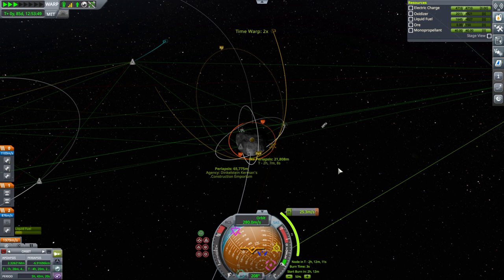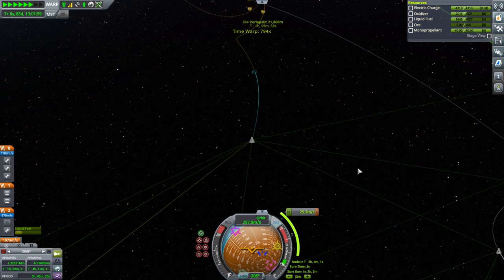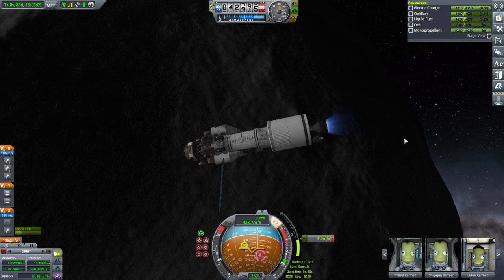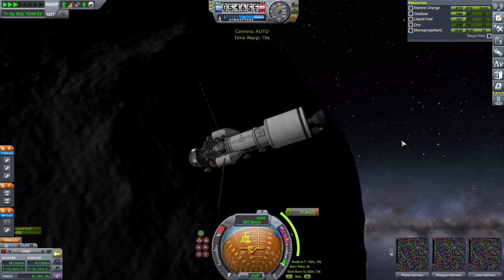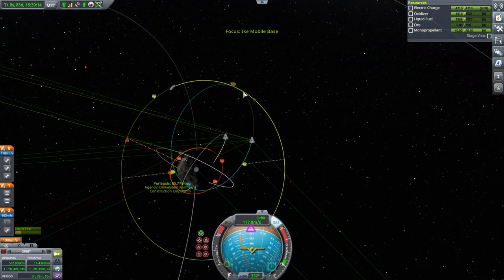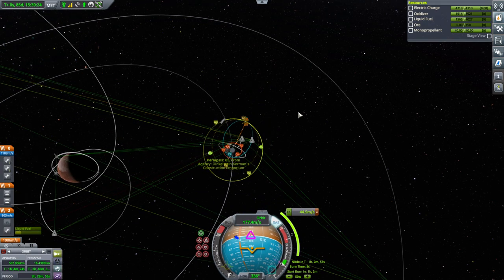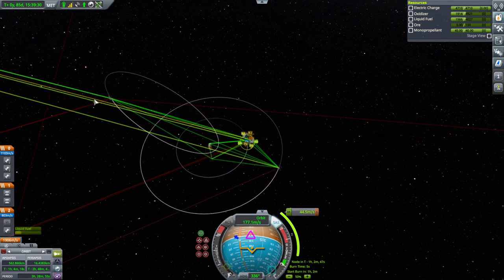Let's just do this maneuver. Entering Ike SOI. We're past periapsis — I think I plotted this burn on the wrong side of Ike, but that'll be fine. We have captured. That will flatten our orbit and we should proceed with that right now. Then we need to phase with the debris target to get an intersect so we can attach that one part. Before we do that, we'll let go of the little Ike satellite.